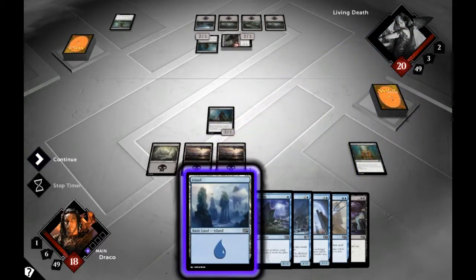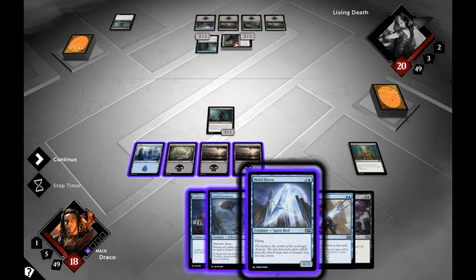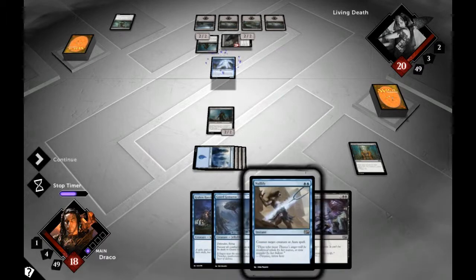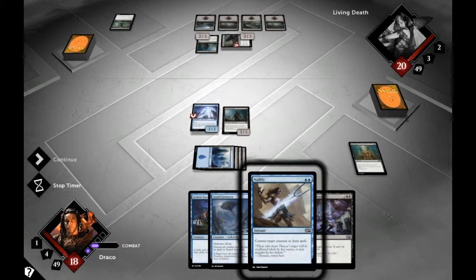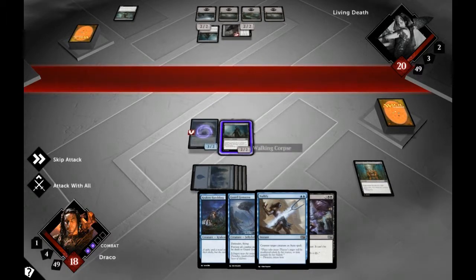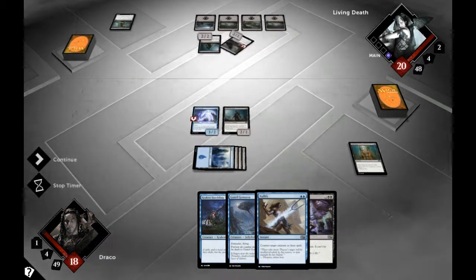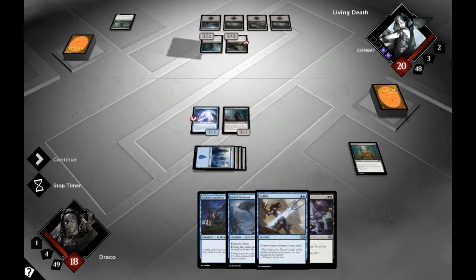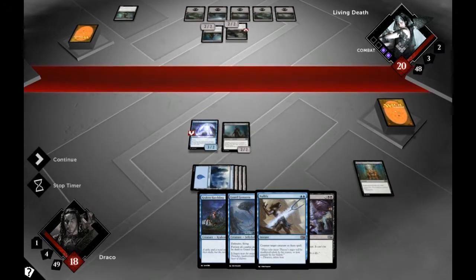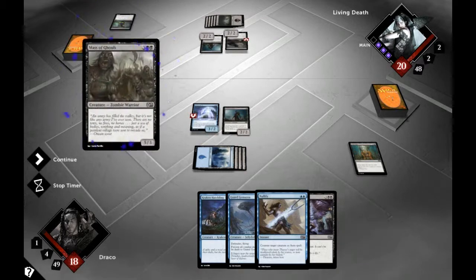I've got a water card — brilliant! I've got an island card. I'll refer to them as water and stuff. Let's get a heron out there because it's a flying card, and I can block that other flyer she's got. Another swamp card comes out. Did she attack? Nope — doesn't want to lose her beasties either.